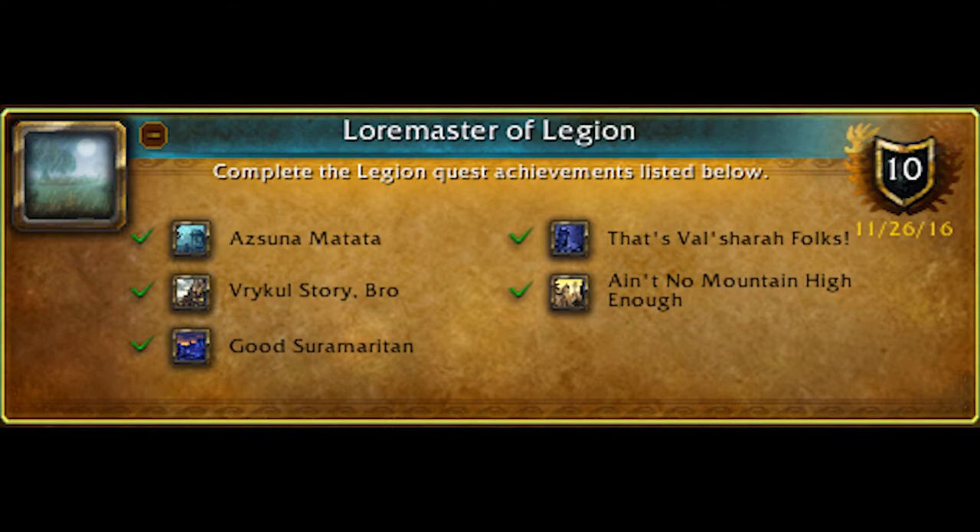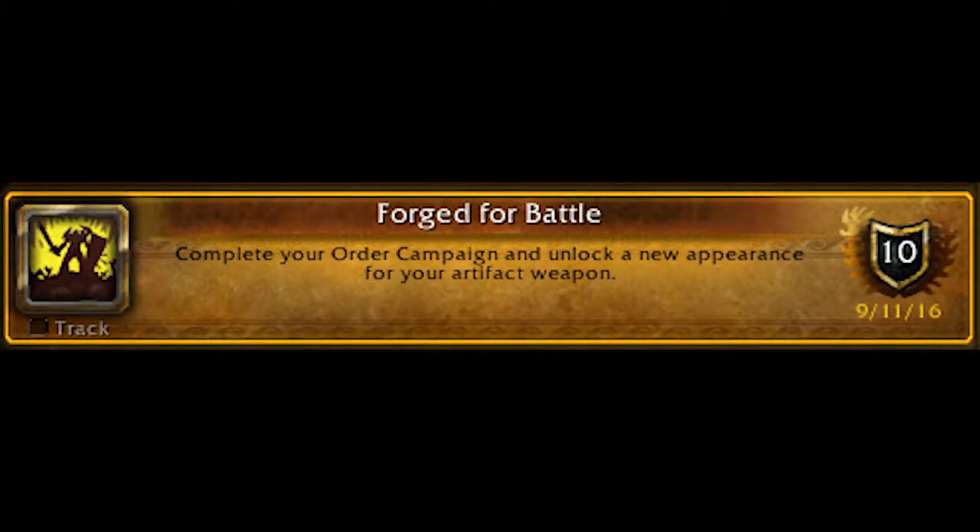To start off, you need to finish the basic overworld questline for all four zones on the Broken Isles. This will be important for later questlines, and will also provide you with four pieces of item level 800 gear, which is a good start with the process of gearing up. Not to mention that completing every zone on the Broken Isles is a requirement for unlocking Legion flying. Then it's back to your class hall to do as much stuff in the campaign as possible before it becomes time-gated with follower missions.